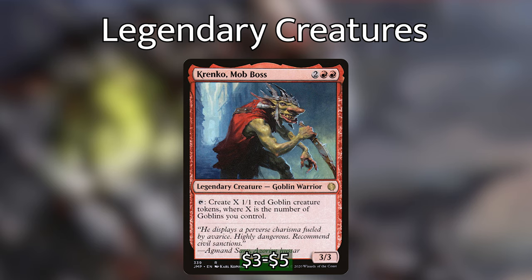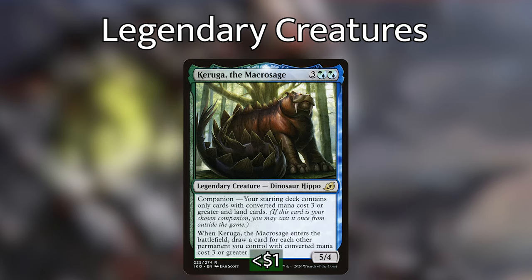Krenko Mob Boss is 2 red-red for a 3/3 legendary creature goblin warrior. You can tap him to put X 1/1 red goblin creature tokens onto the battlefield, where X is the number of goblins you control. If we cast a Krenko and then target Sakashima to enter as a copy of Krenko, we have two Krenkos. In one turn we can tap the first Krenko, get two more goblin tokens, then tap Sakashima to get four more. Each turn after that it just gets crazier and crazier.